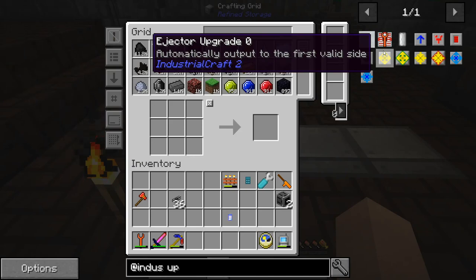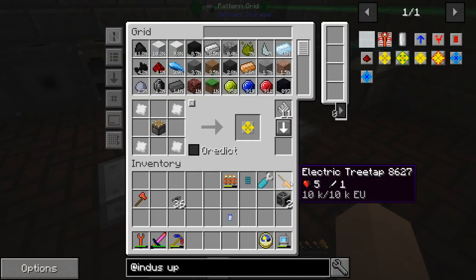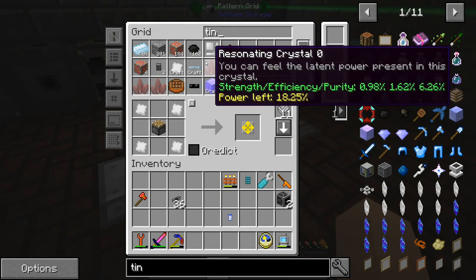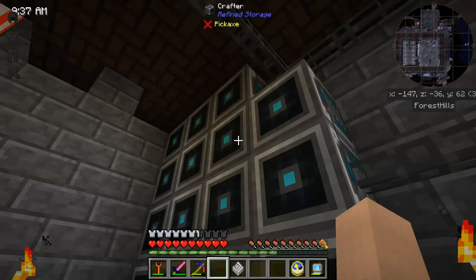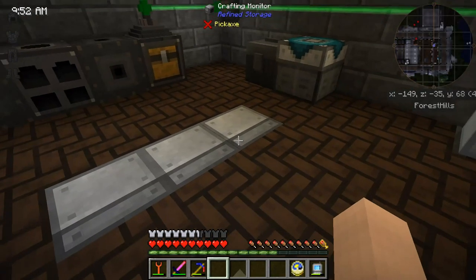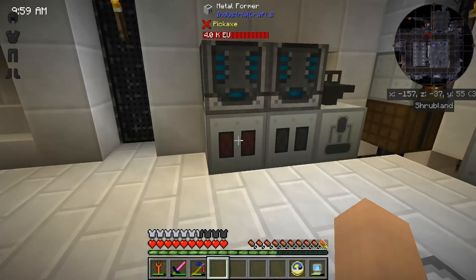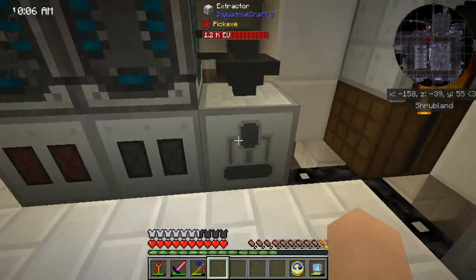In industrial craft we want an upgrade — this is going to be an injector upgrade. This automatically outputs to the first valid slot, and I should probably go ahead and create this as a recipe. Let's throw it in here. Are these the industrial craft tin plates? Yeah, that should be. Let me go ahead and create the pattern for that and craft up one of those upgrades. I'm going to need a total of about four of them, so I'll create four. This is going over here and using the metal former to convert tin ingots into the tin plates.